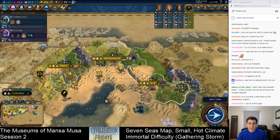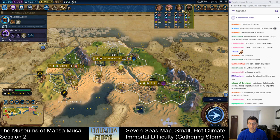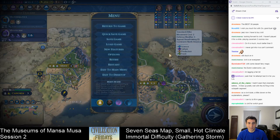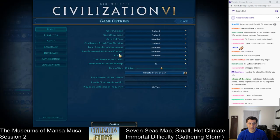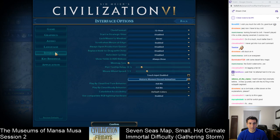The biggest change from when I left off is you might notice there's more information displayed up here. This is actually an interface option. I had seen a number of people in screenshots using this and I managed to find out where it was. It's under Options, Interface, and it's called 'Show yields in HUD ribbon.' I set it to always show.